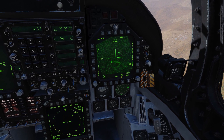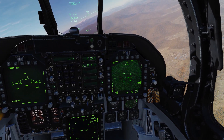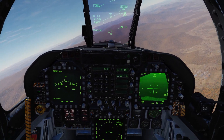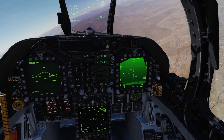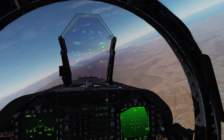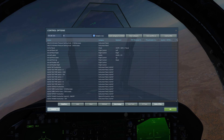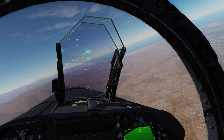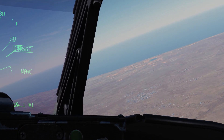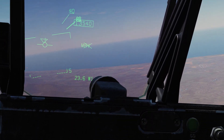Now I'll make the TGP my sensor of interest using sensor select, then hit the cage button to cage it back to boresight. We need to put the TGP in the general vicinity of the target. Let me adjust and come off autopilot for a second to find it — we're looking for a little target area marked with an X.